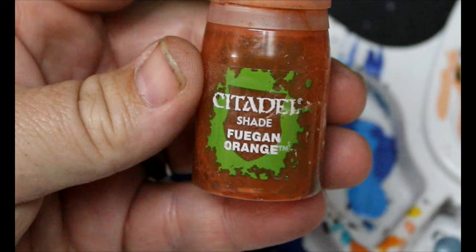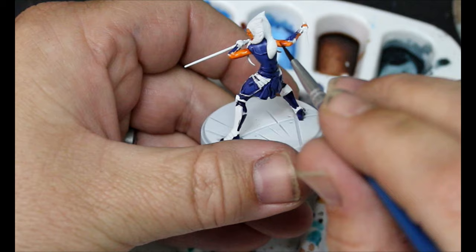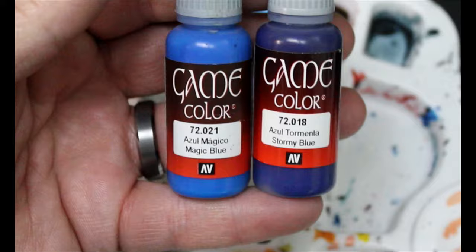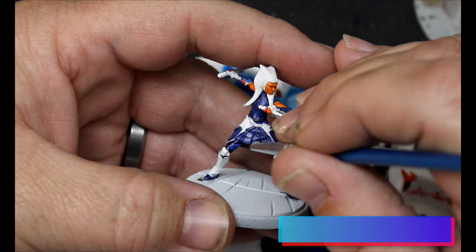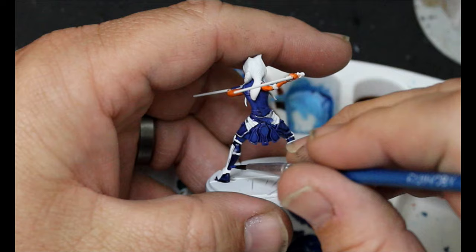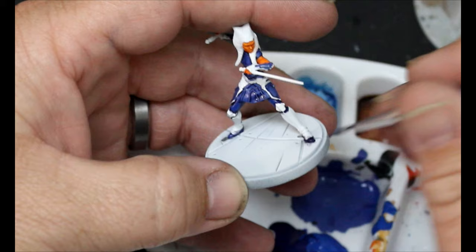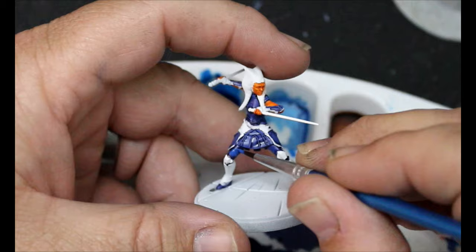We're going to move on to some Fugan Orange, and this is going all over the skin that we just did. Then we're going to take that Stormy Blue and mix in some Magic Blue and start doing highlights on the original Stormy Blue — on her pants, in between her shin guards and knee guards, and also on her feet. We'll add a touch more Magic Blue and do a second highlight layer.